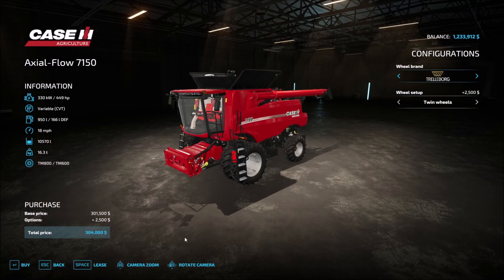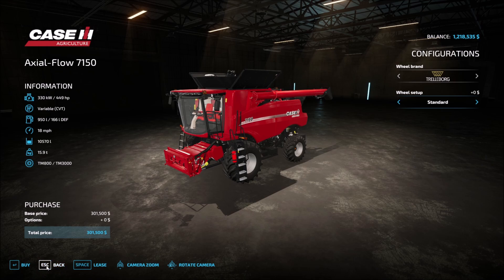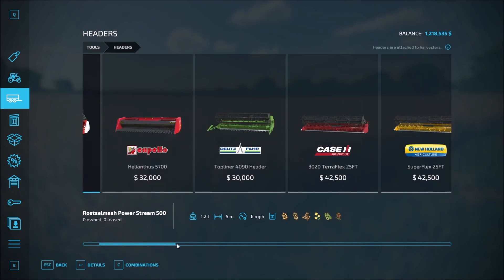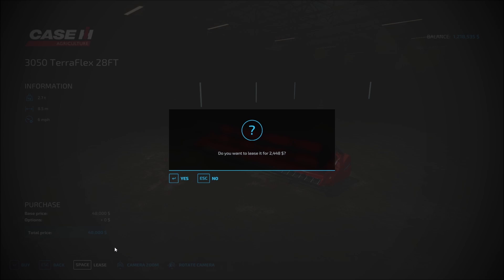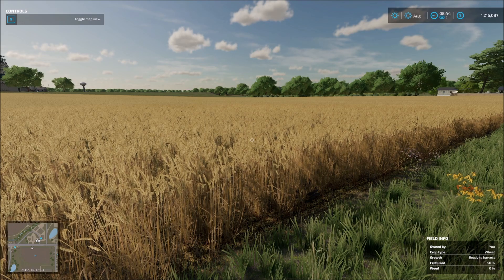Let's get that one and not worry about the twin wheels — we don't really need those. Total price — the lease is going to cost us a little bit of money up front, about 15 grand. That's fine. Now we need to come in and grab our header. We did see that we could get the 28-foot header, which is right here. We'll just go ahead and lease that one — $2,400 plus a certain amount based on time used, which is perfectly fine.